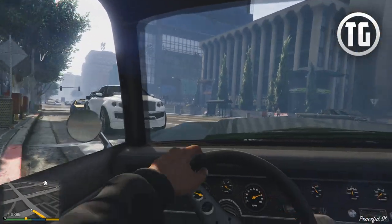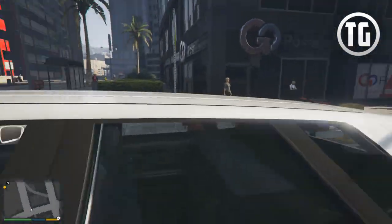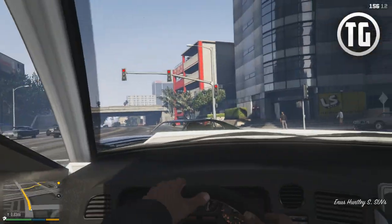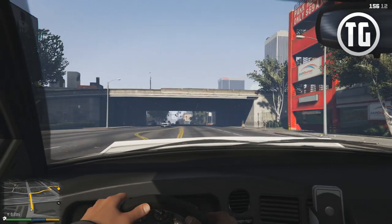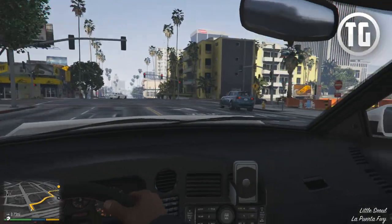Bumper cars! I love this car. I sold it in GTA Online, but it's mine now! It's the Huntley Ennis S. It's a little hard to see the dash on some of the SUVs, but you can still see it.